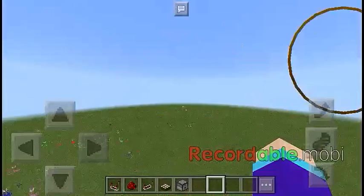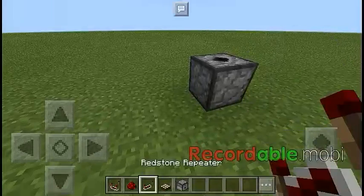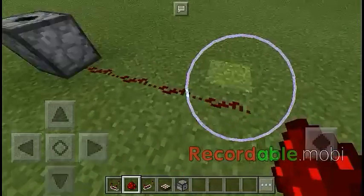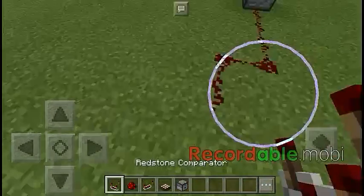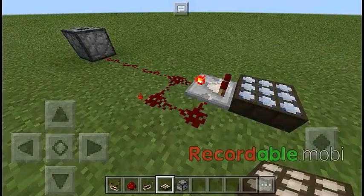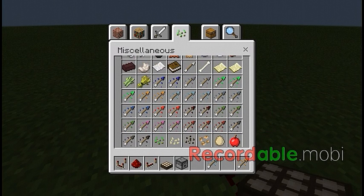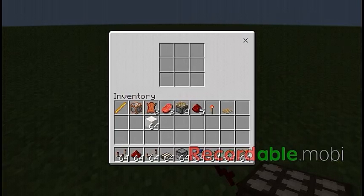First you will need a dispenser — goes in right there. You will need one, two, three, four redstone and then you will also need some of those arrows. It must be colorful, so let's put it right there.